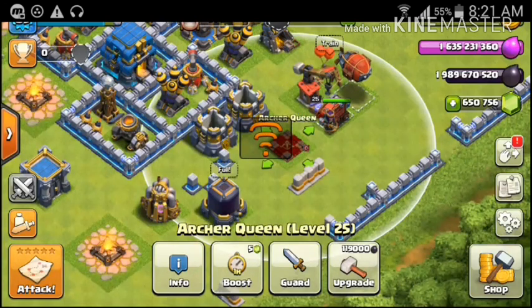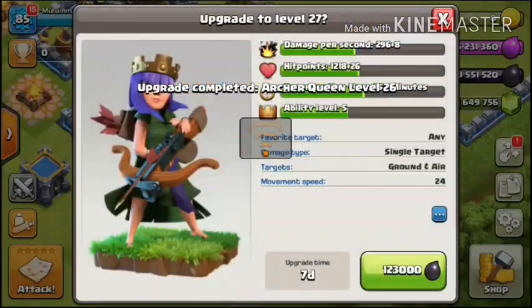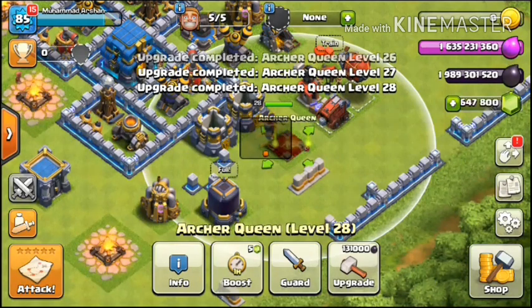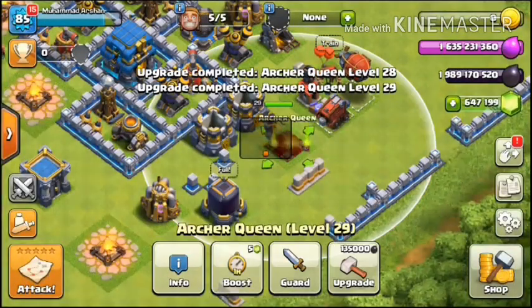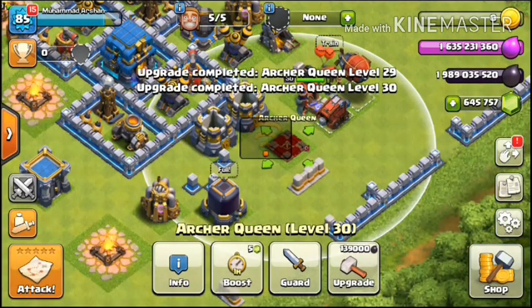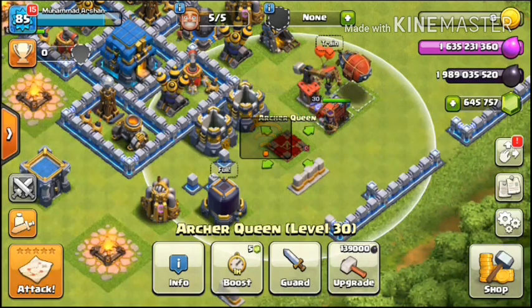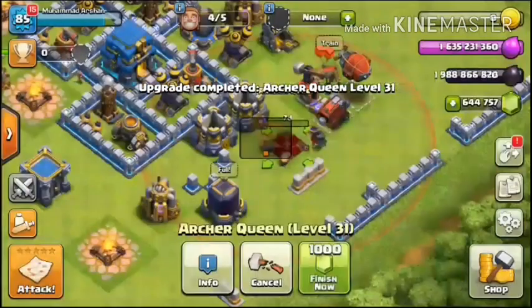To upgrade to level 26 we need 119,000, level 27 needs 123,000, level 28 needs 127,000, level 29 needs 131,000, and level 30 needs 135,000. Archer Queen is now level 30. Level 31 needs 139,000 and level 32 needs 143,000.